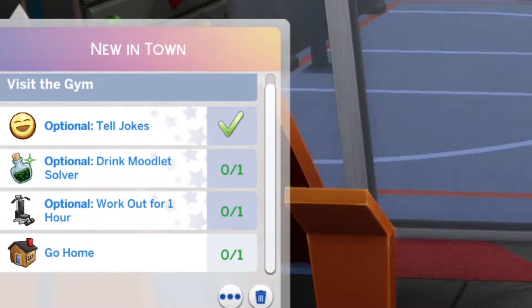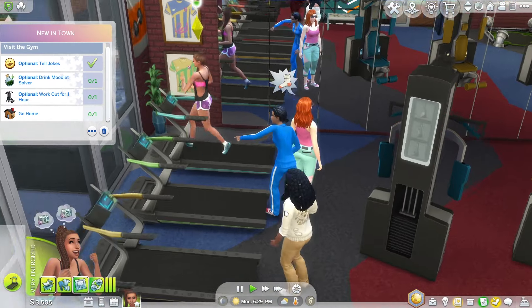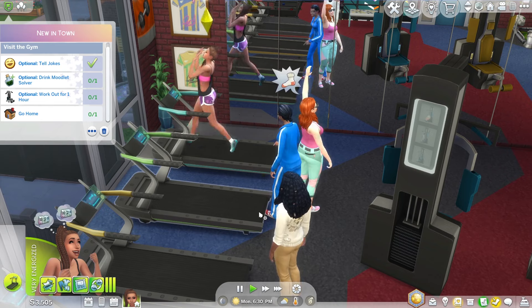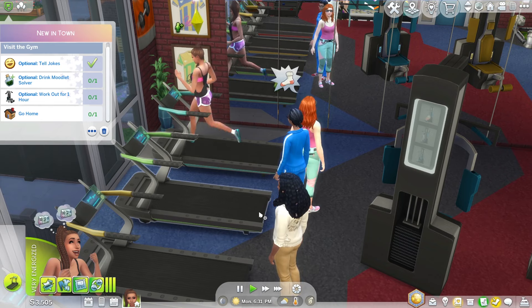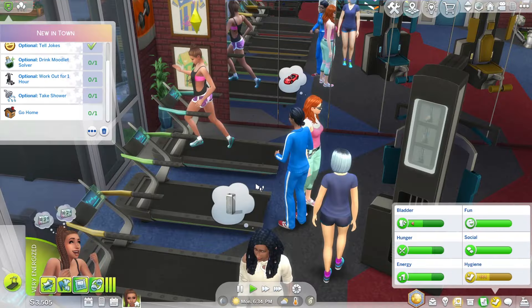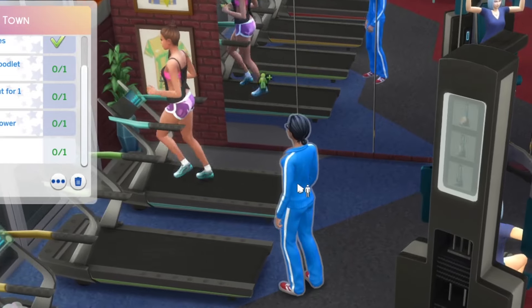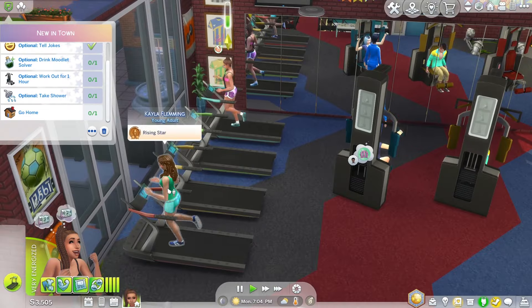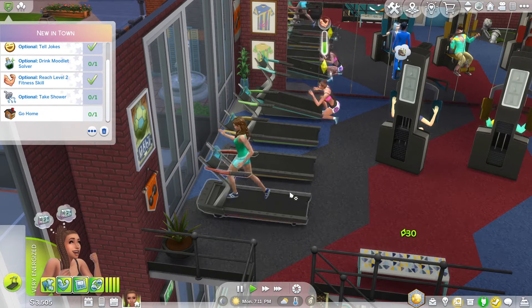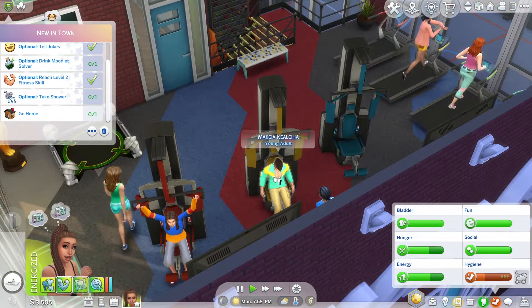We've told jokes. We need to work out for an hour. Let's do a friendly introduction. It would be super annoying coming to the gym and having all these people try to socialize with you. Oh, who was the pet enthusiast? Let's talk to the pet enthusiast! She's not a Brindleton Bay Sim, is she? It's Kayla Fleming. Hey, that ticked off the box — that's all we need. Makoa's here. I don't have warm fuzzy feelings towards Makoa because of the things I did to him in my husband swap challenge.